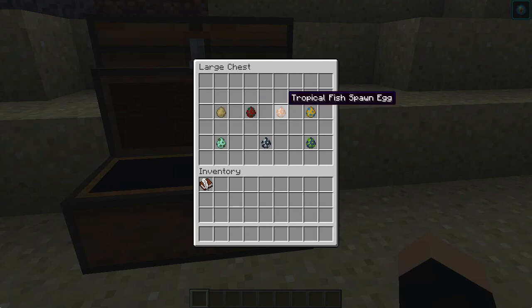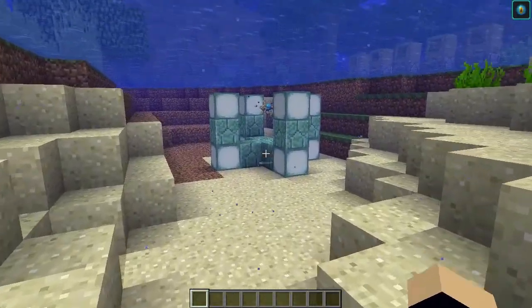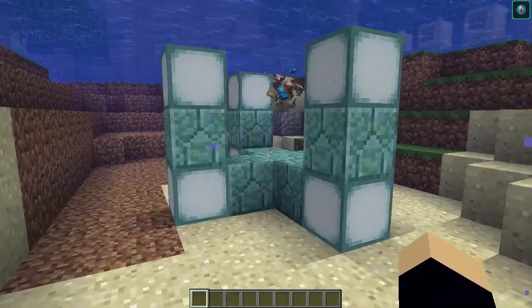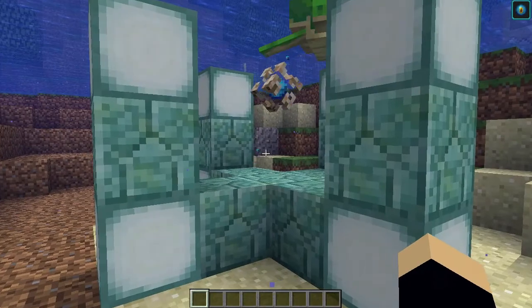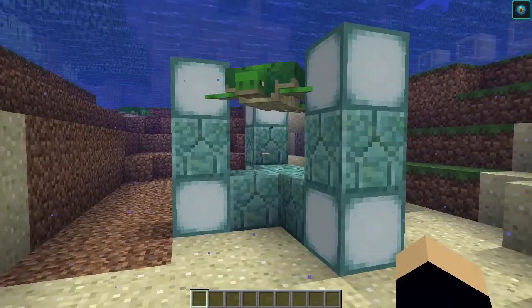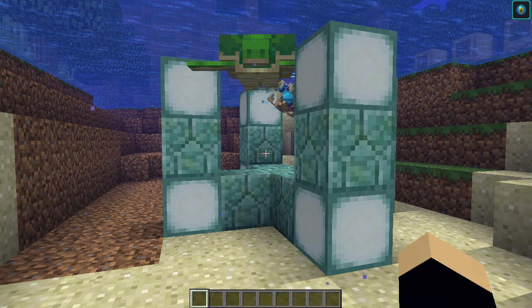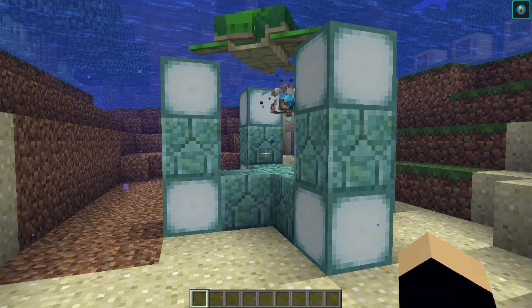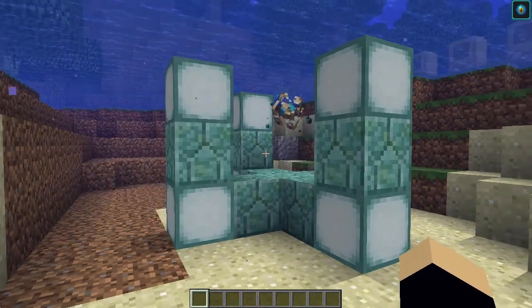We also have drowned mob spawn eggs, dolphin spawn eggs, and phantom spawn eggs. Conduits can be used to make underwater beacons, as you can see right here. The conduit power shown in the top right gives you haste, night vision underwater, and infinite water breathing, so you can breathe underwater indefinitely — which is pretty cool.